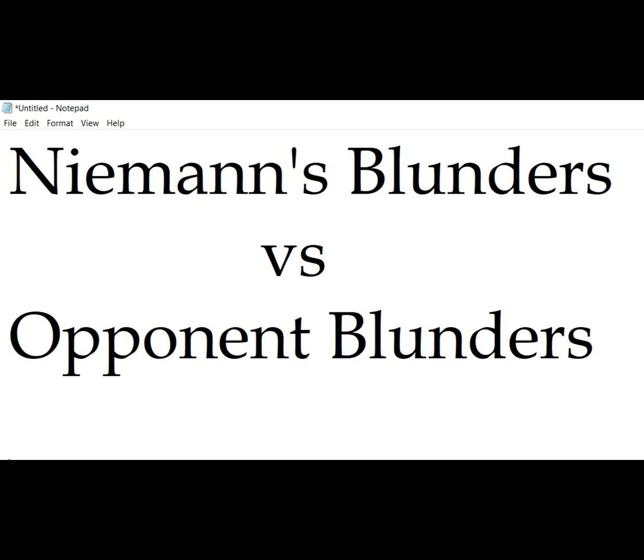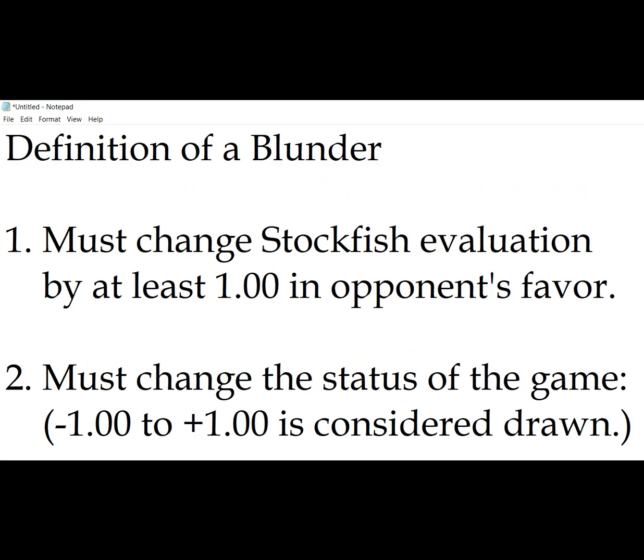First, let's define a blunder for the sake of this analysis. We will say that a blunder must shift the computer's evaluation at least one pawn in the opponent's favor, and it must also change the status of the game — that is, the game must go from drawn to lost, from winning to drawn, or from winning to lost for the player making the blunder. So now we just need to define our drawing range, which I have arbitrarily set to anything less than one pawn in any given player's favor, according to Stockfish.